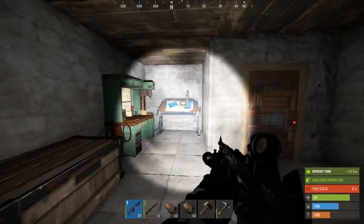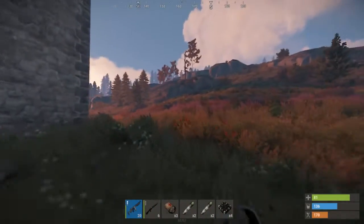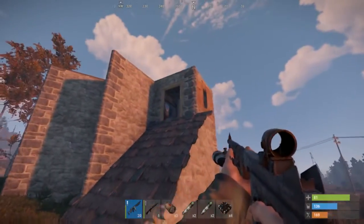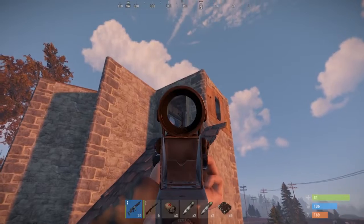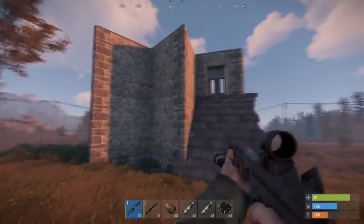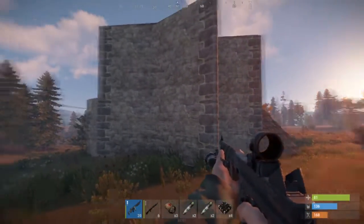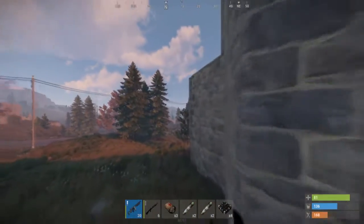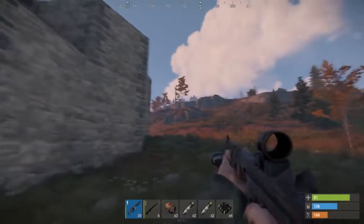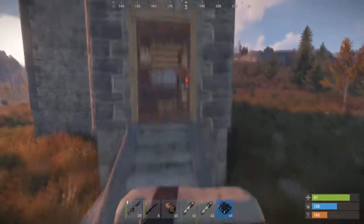We're gonna go do that in a minute. This is the base I decided I want to try and raid. Now behind here there is a door that's wide open but there's a shotgun trap there - I'm not even gonna bother with that. I'm seeing a lot of triangle foundations which could be them blocking out the core of their base so it takes more C4. I don't know if I should go in through the door here or try to go up top. Let's just go for it - too much talking.